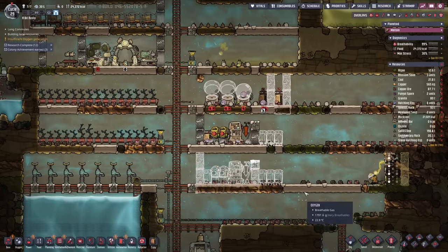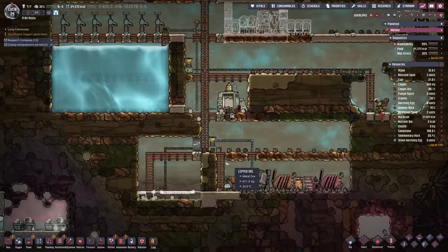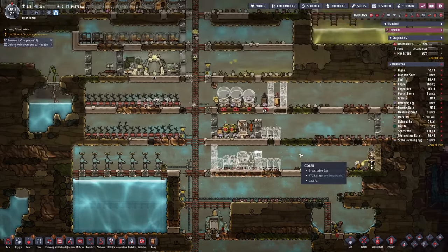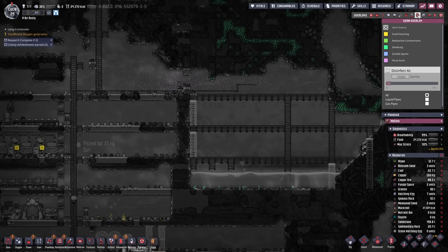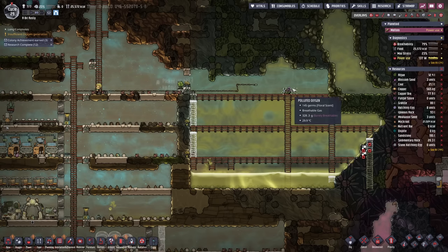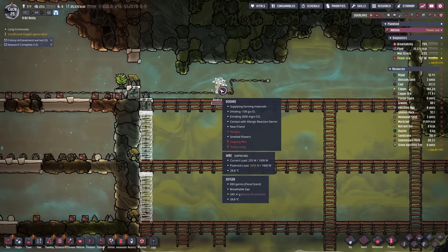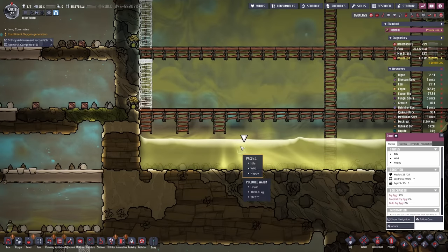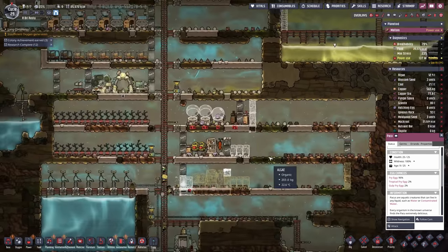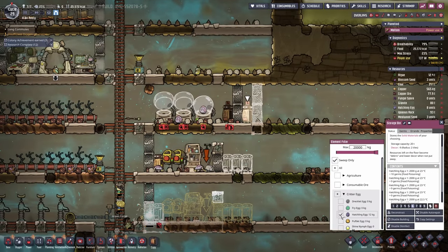Down here we're going to put in a small mushroom farm just to help us with our food requirements. Over here, how are we looking? Still no germs — I am kind of shocked we managed to achieve that. Right now we're just getting all of those seeds out of there. The reason I wanted to get those seeds out is the pacus could eat them. And we should probably get those thimble reeds out of there as well — I need to make a quick storage container for them.